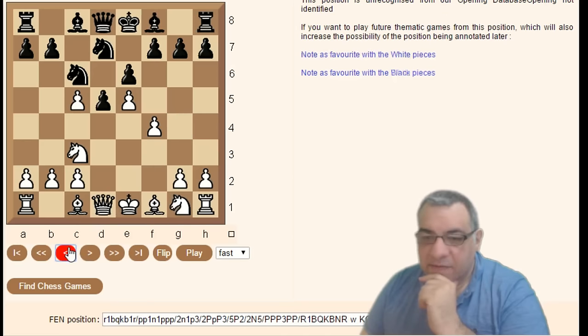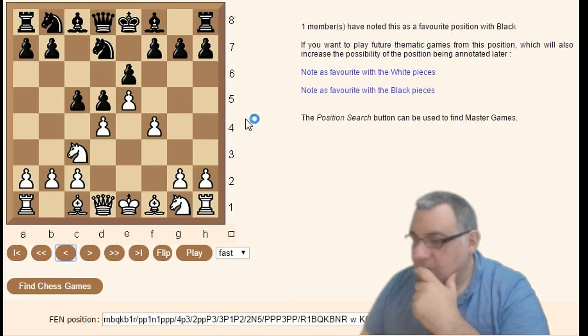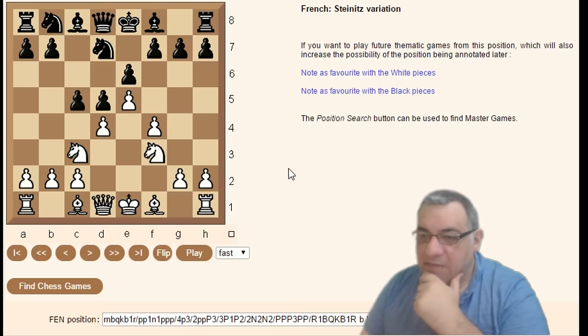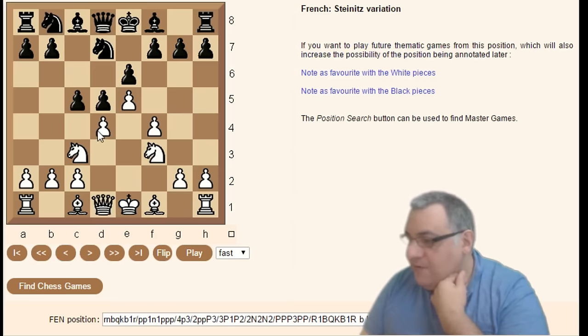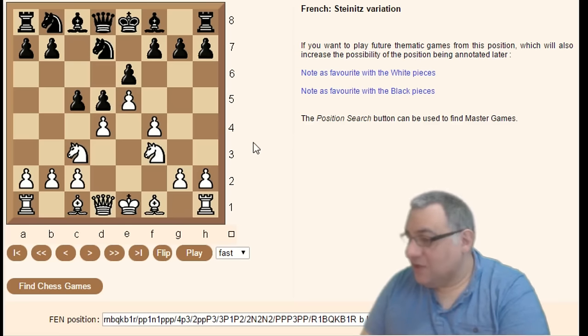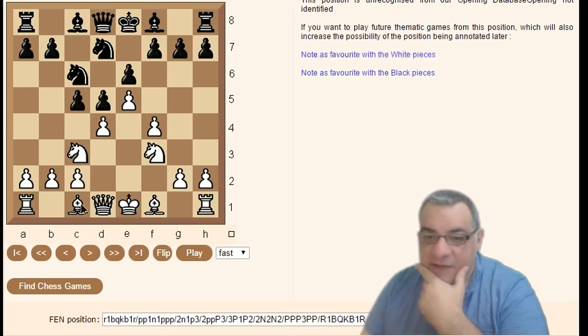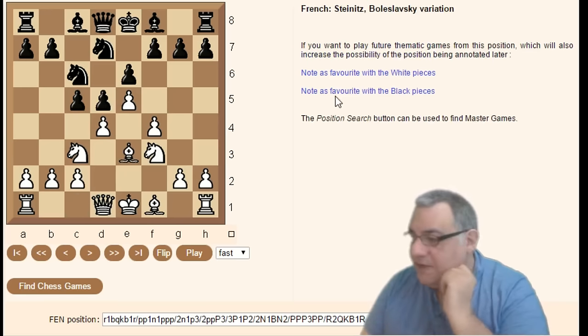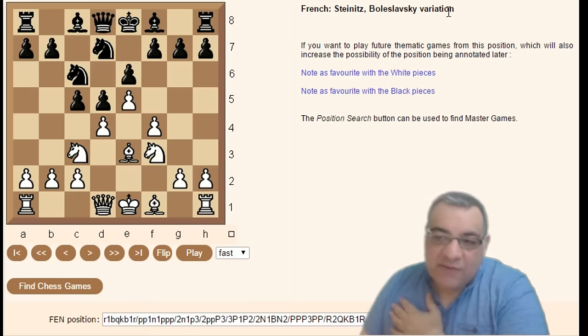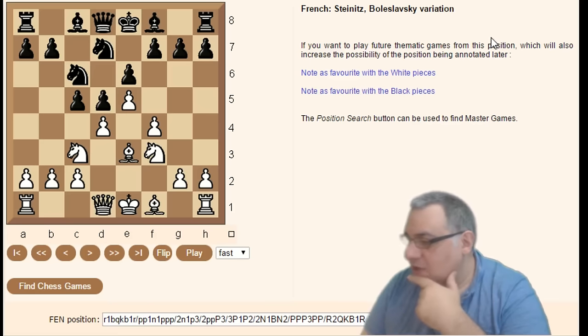On f4 c5, Knight f3 is considered the main thing — simply supporting the pawn rather than being adventurous with Queen g4. Within here, an important and very often played line is the Boleslavsky variation. You might remember Boleslavsky from variations of the Sicilian — the pawn structure holds a weakness on d5. So the Boleslavsky variation here.